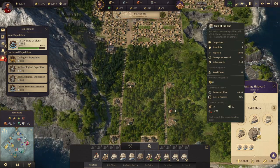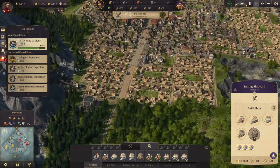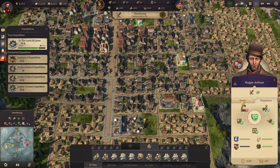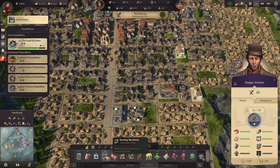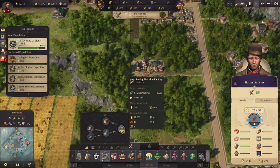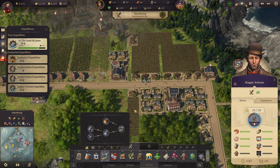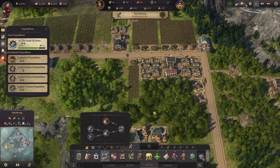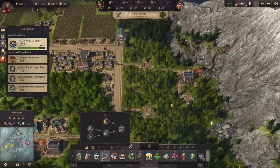We have two of these guys now, so that's good — first class — and we have two more on the way, make that three. They are expensive though — upkeep costs 250. So we need to get something going here, we need to get sewing machines going. So we need some more lumber unless we already have it, and then we need a sewing machine factory. How much lumber do we have in storage? Quite a bit, but we'll probably need one more.